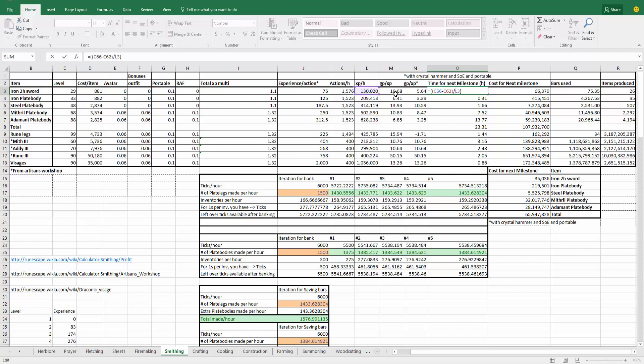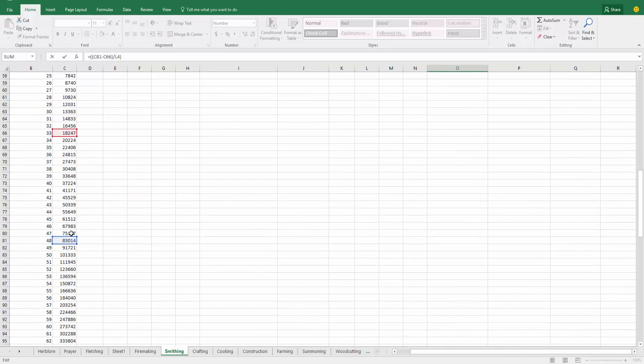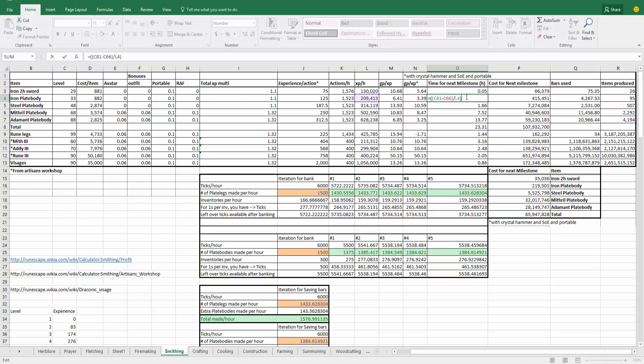Smithing honestly doesn't take very long for 99 as long as you have the materials or the money. The same time calculation is done for each level range. Level 88 to 99 would only take 14 hours at maximum efficiency, which isn't that hard — you just have to focus and do everything correctly. Next in the spreadsheet we have bars used and items produced — a useful quality-of-life number so you know how many bars to buy.